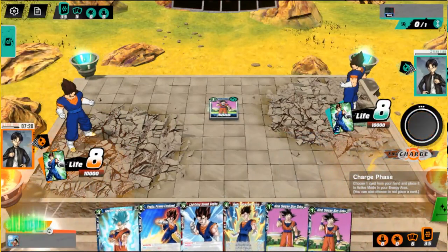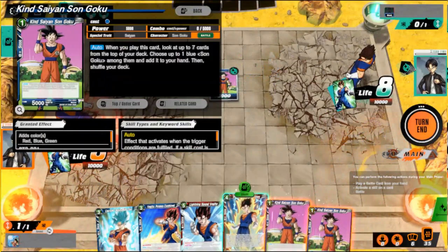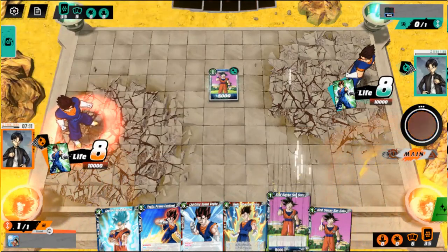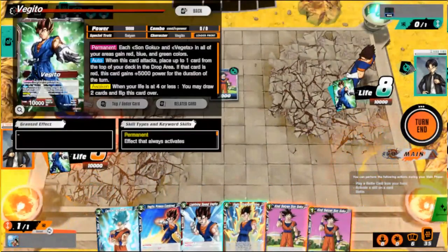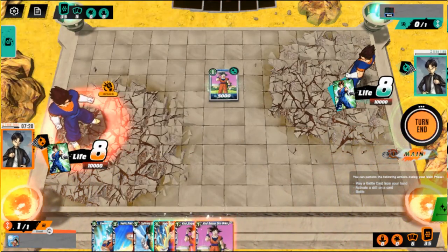Let's put basic Goku in the charge. We're gonna use this next turn, so we're gonna play this Goku as well. Let's see — placement card at the top of your deck in the drop area. Hmm, the deck is about milling, okay.